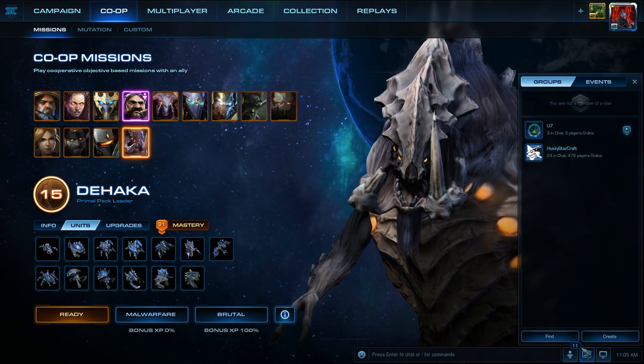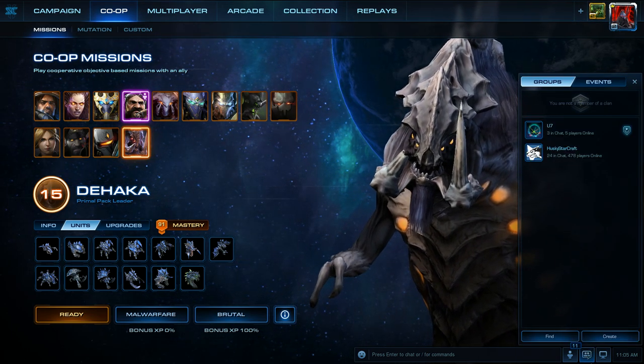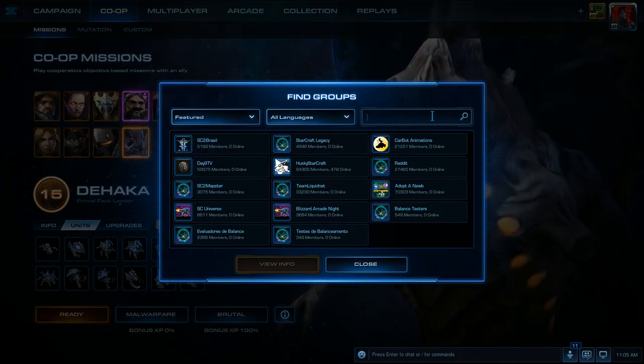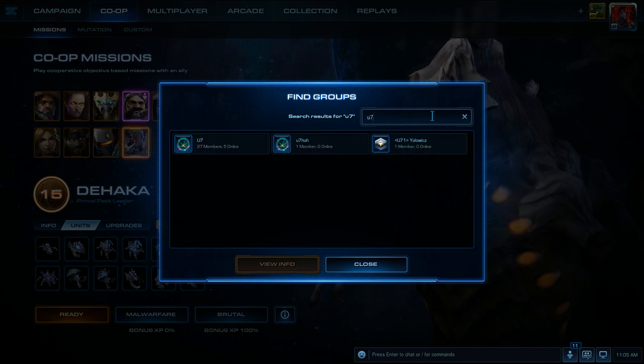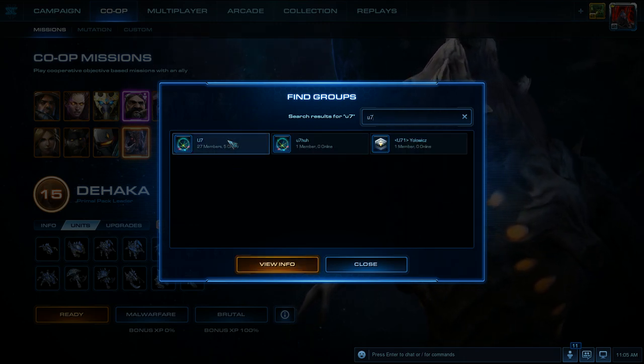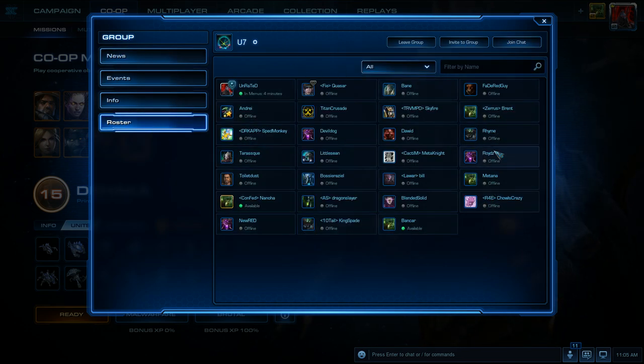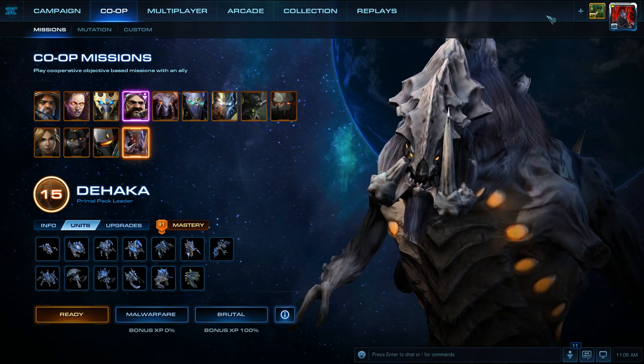We're going to hop into this real quick just to show you how to join it. You just go right next to the friends list, click on this tab, click find, and then type in U7 in the search bar. This will pop up on the left — click view info, then click join chat, and you'll be in the chat with the 27 other members already in it. Then you can play missions with me or anyone else in it.